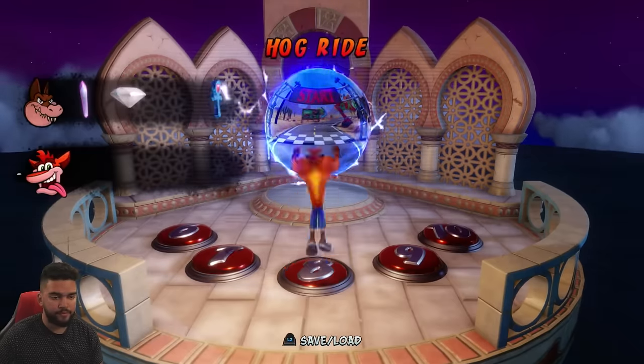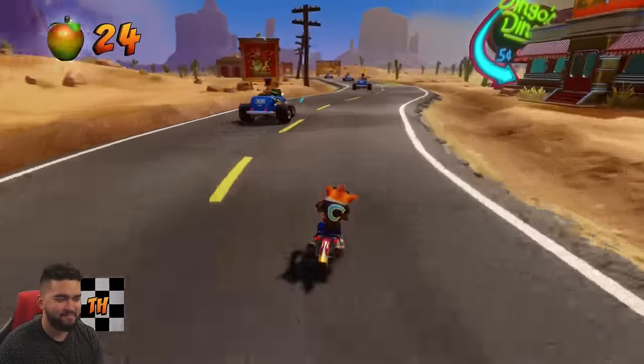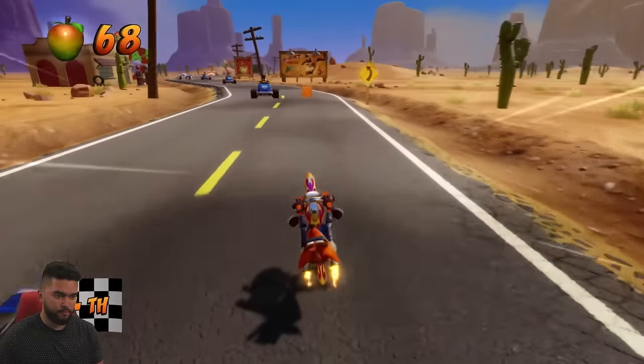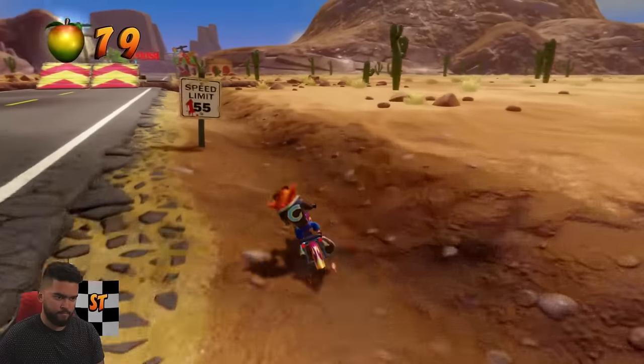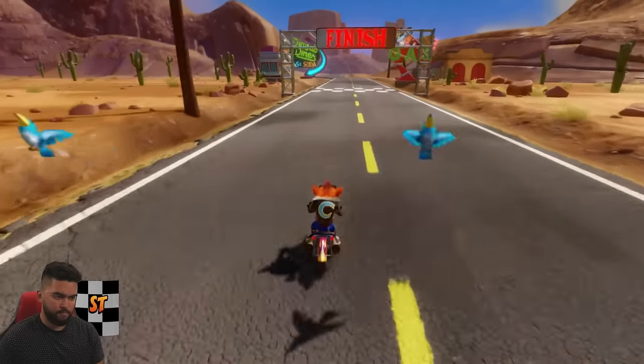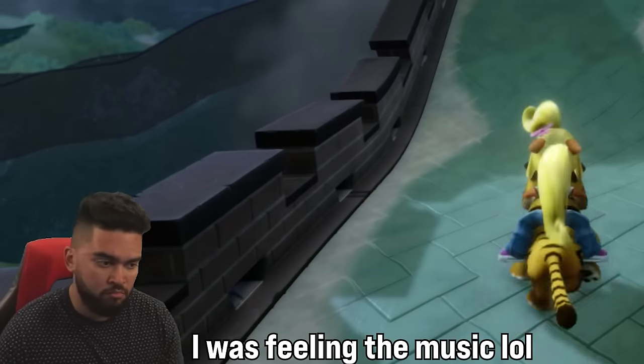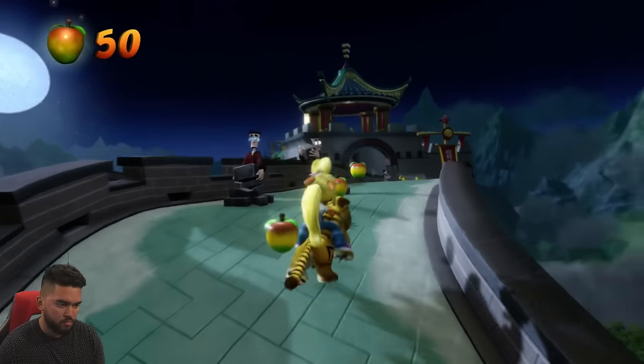Moving on to warp room 2, we are introduced to the first racing level. Crash becomes a biker here, and we get a clear gem for getting first place. We get another gem for breaking all the boxes. There is a time trial for these levels too — basically if you get first place, you pretty much have the gold relic. After that, we have another Coco tiger level. There were some other platforming levels in this warp room, but I'm just showing the gimmicky levels.